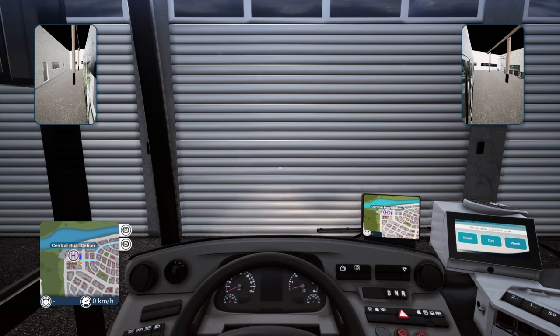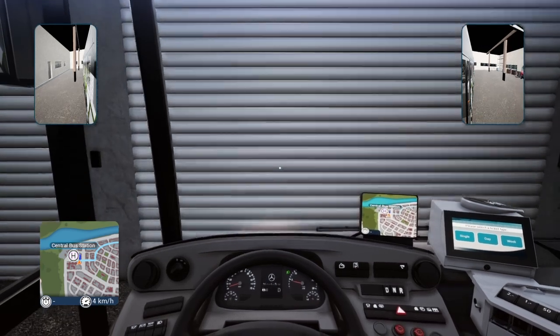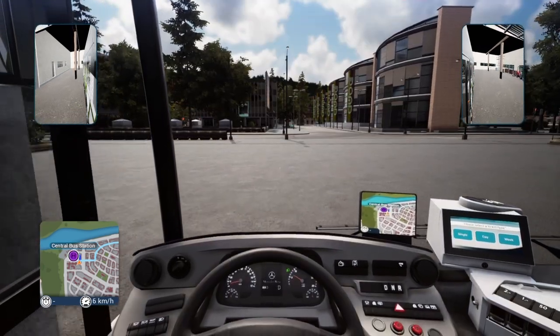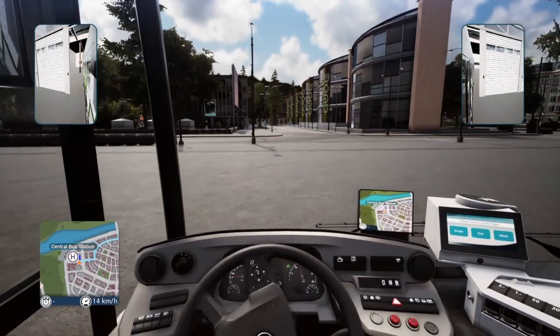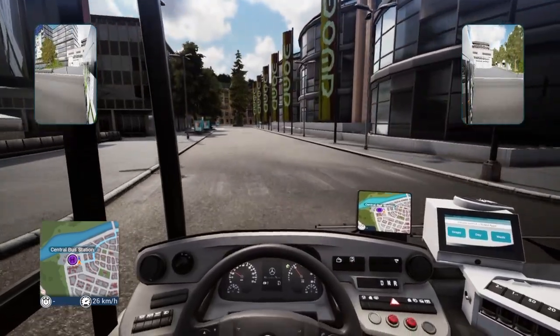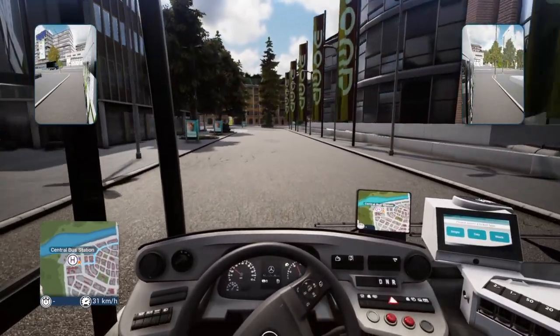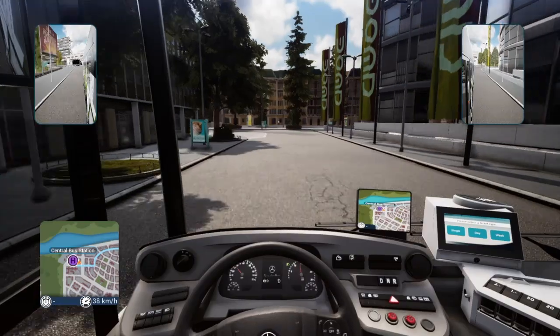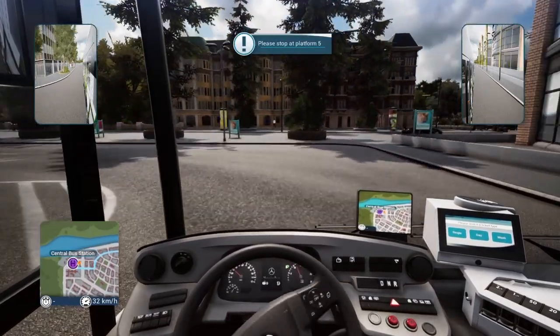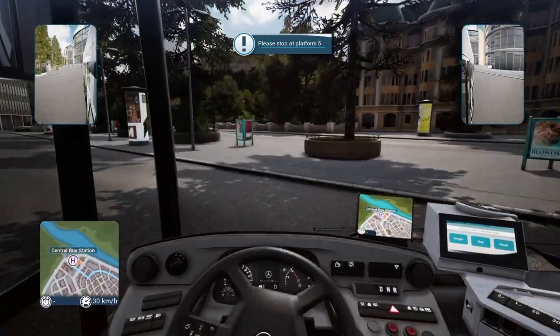I'm going to turn the bus engines on, turn the lights on, take the parking brake off, and let's go. See how fairly simple that was? Not even a minute. We are in Old Town right now. We are going to go to the Central Bus Station as our first stop for the day. Let's hope it goes fairly well. What platform are we stopping at? Platform 5 — so that would be right around here.